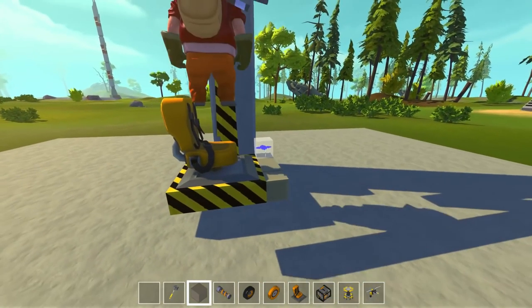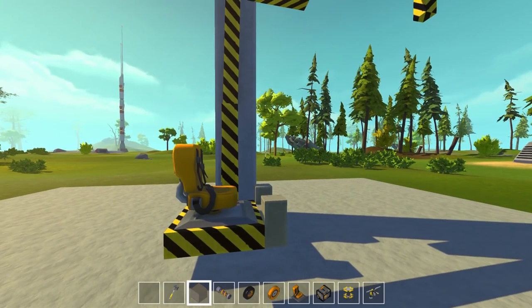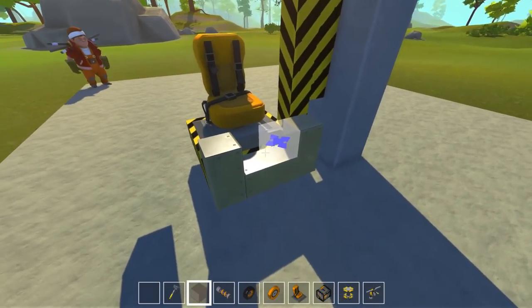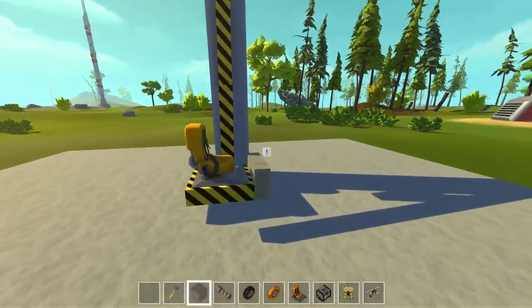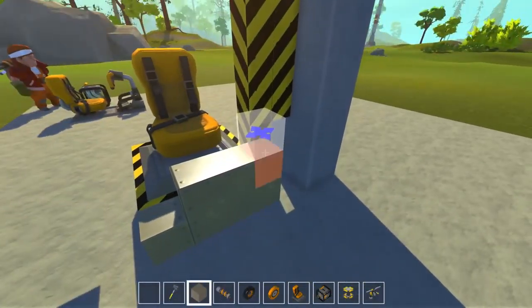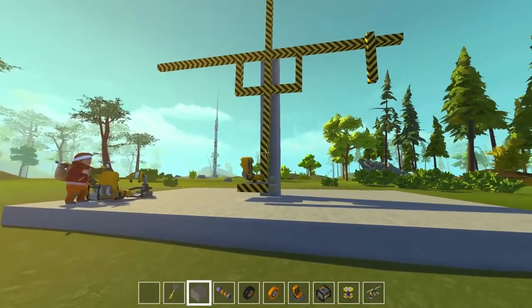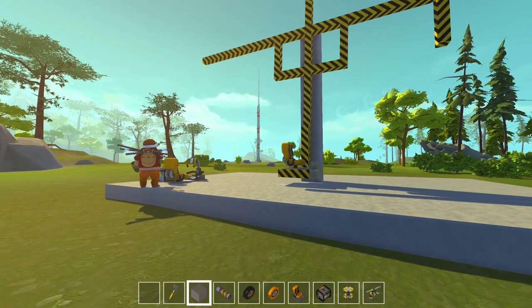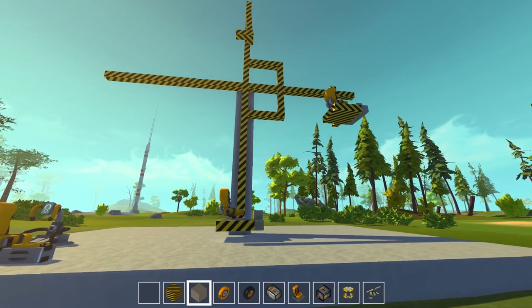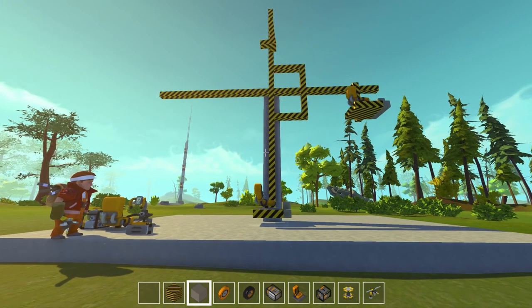It's still a little bit off. Can I connect it? That's almost right. Let's see how it moves around, it's a little too far back now. That looks pretty good. It's going to be real heavy. We might have to use rockets to power this thing. We can decorate it and make it look nicer as we go.